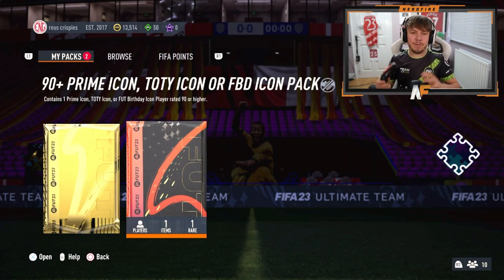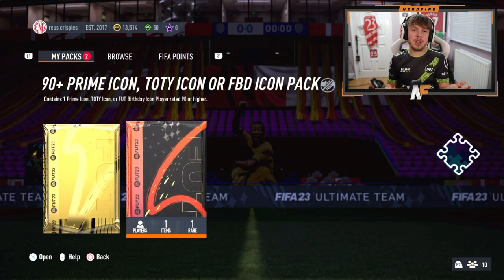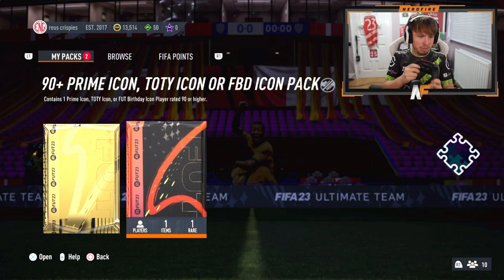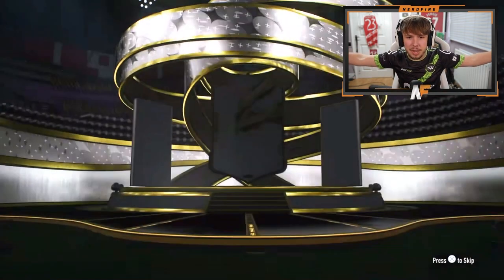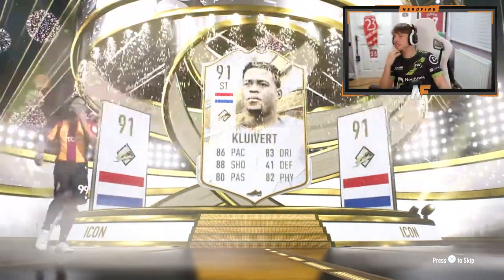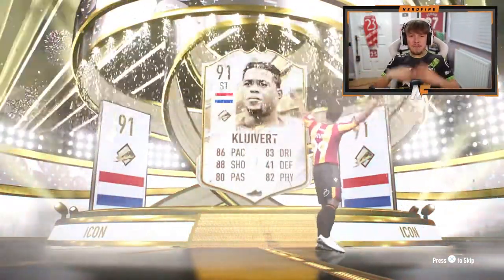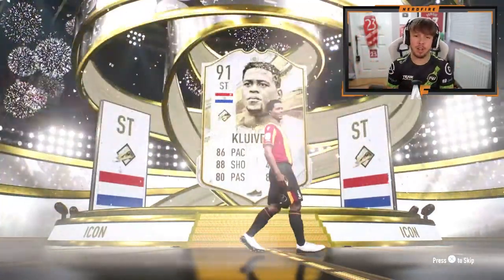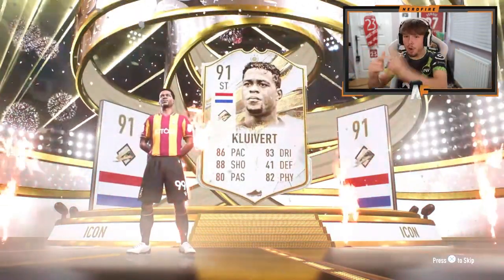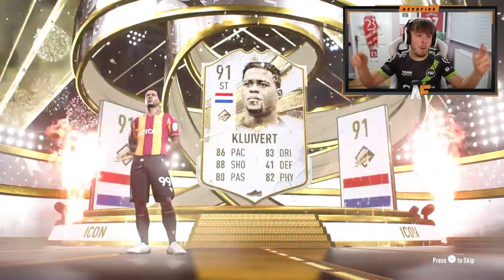My boy Josh has literally put everything he has available in his club - I think Barra's team - into this icon pack. Can we actually see either a FUT Birthday icon or a Team of the Year icon this time? First two have been pretty bad, but third time lucky is the rule, right? Let's crack it open. It's a Prime again - Dutch. If you're going to give him Kluivert, at least give him the FUT Birthday one, man. These have been absolutely terrible so far: Rikard, Torres, and now Kluivert. What is going on?